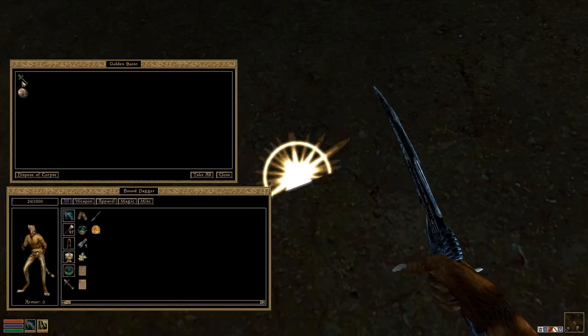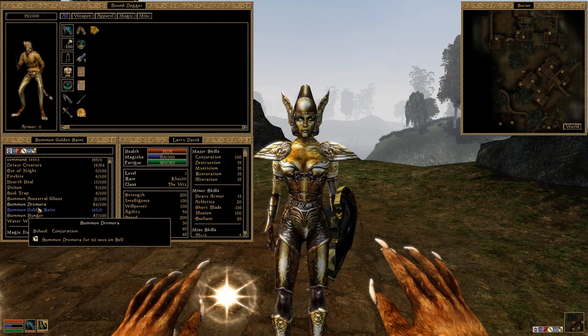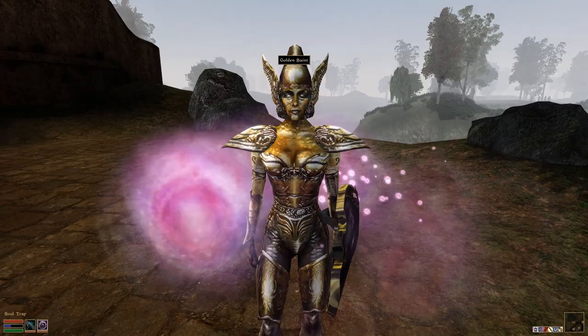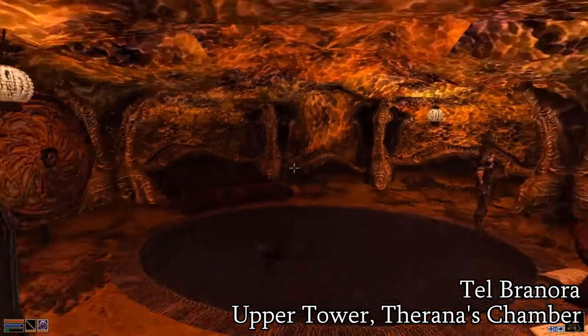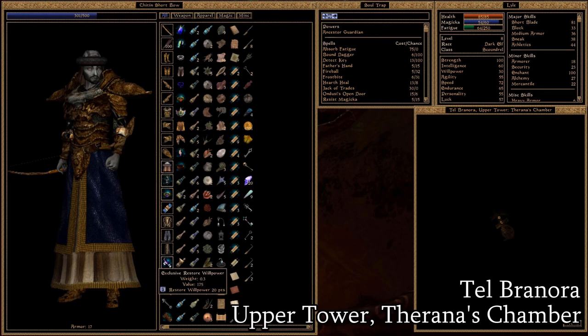Absolutely avoid using Dispose of Corpse in this case, as it interferes with the regular despawn that will occur automatically. Golden Saints are doubly valuable because they have a 400-sized soul, which is needed for creating constant effect enchantments. Soul-trapping your own summon creatures is a great way to fuel your enchanting skill with filled soul gems, or just to make gold by selling off those same filled soul gems. You can get Dremora and Hunger summons in several locations, but you can actually pick up all three of these spells at once from Phelan Marion at Telbranora — however, like many Telvani Towers, you'll need either levitation or significant acrobatics to reach him.